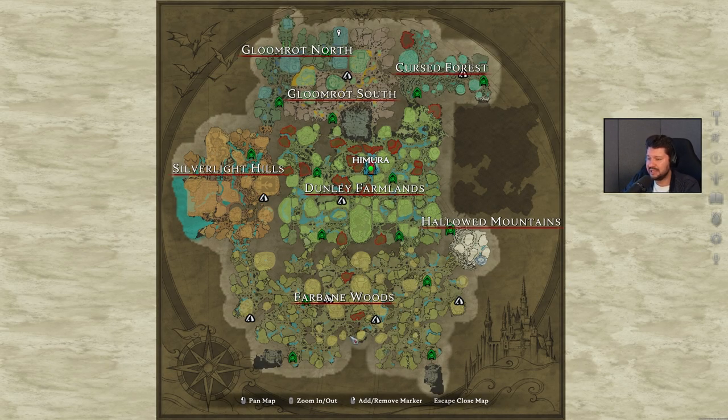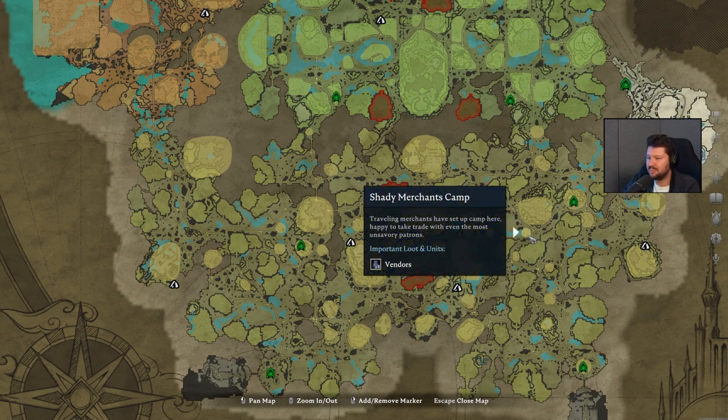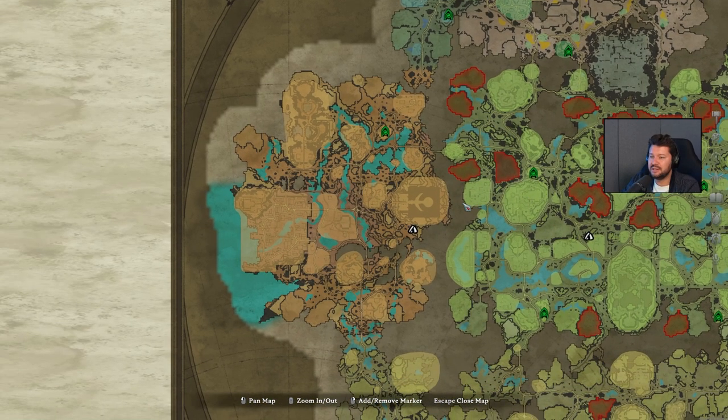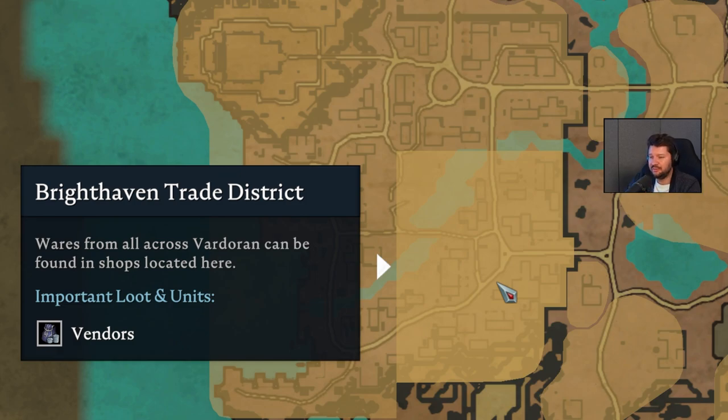In the Farbane Woods, this is where you want to go for the Merchants: Shady Merchant Camp East and Shady Merchant Camp West. If we go to the Dunley Farmlands, it's going to be in the very center, a little bit above the Haunted Iron Mine. For the Silverlight Hills, you want to make your way to the Brighthaven Trade District. If we zoom in, look at the pointer of my cursor — this house right here with a little entrance will have Merchants, another to the south, and right here you will find two more in this bigger house — all in the Brighthaven Trade District.